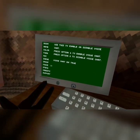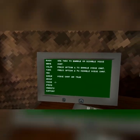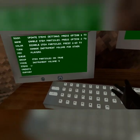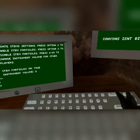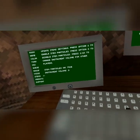Then we have voice — option 1 is to enable voice chat and option 2 is disable. If you have this off, you can't hear anyone else talking. Then we have items — you set the current volume here. You can turn those off or on. Instrument volume is basically for drums and guitars and stuff.